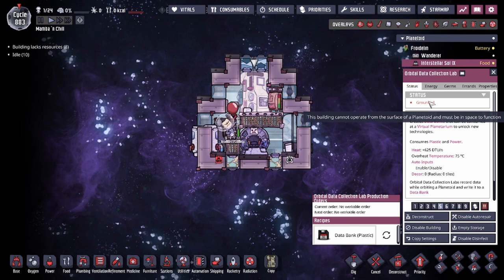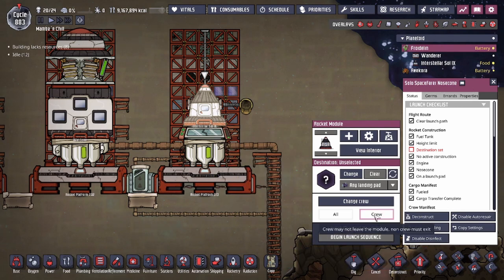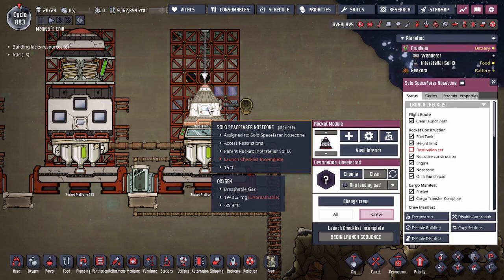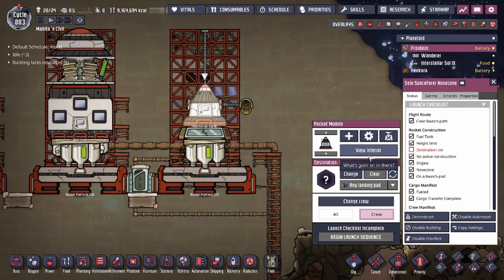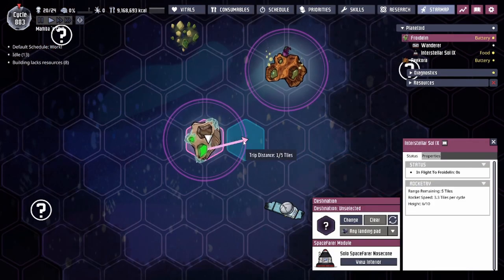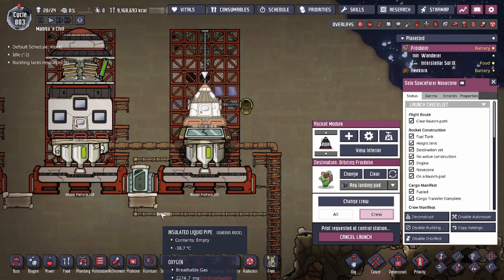For the most part you need this building in space, as when you're grounded it's not able to function. You're going to have to have it set on crew so that your rocket pilot slash researcher can use it — it also requires you to have the skill Data Analysis Research. Once you guys have all that, your duplicant is ready to pilot the rocket and has the Data Analysis skill to do the orbital lab. All you're going to have to do is launch — we're just going to launch right outside so we can get the research started.